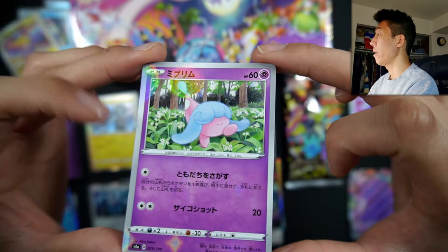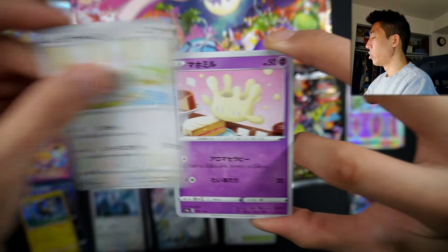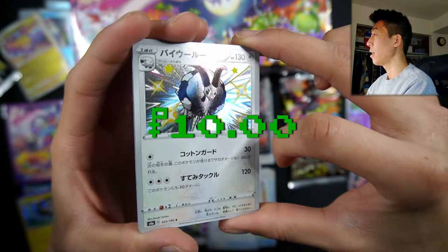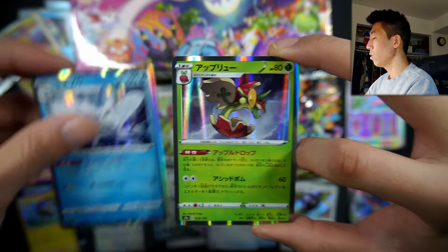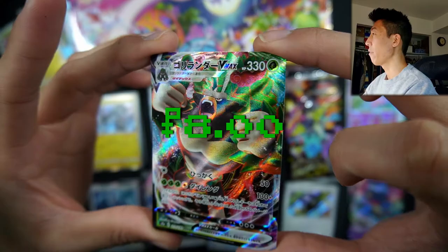Our third pack for this set: we have a Munchlax, a Milcery, a Gossifleur, a Porygon, Rusted Shield. Oh — our first shiny! Let's go! We have a Shiny Dubwool — very, very nice. We have a Frosmoth Holo. So you get a shiny on top of two holos. We also got a Flapple VMAX — this pack is insane! We have a Rillaboom VMAX, very nice, and we have an Indeedee reverse foil. Can't look at this reverse pattern enough all day.